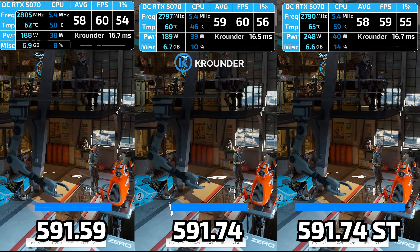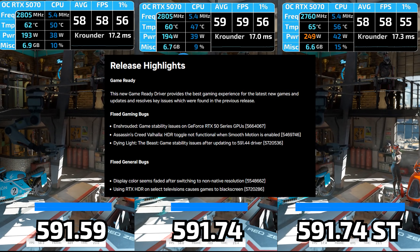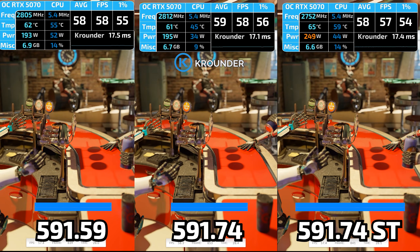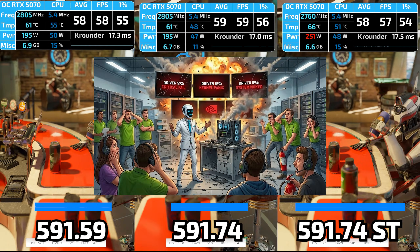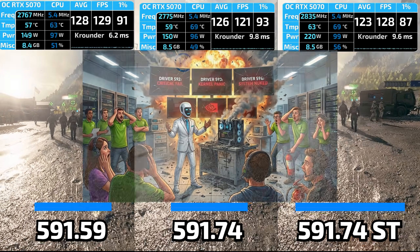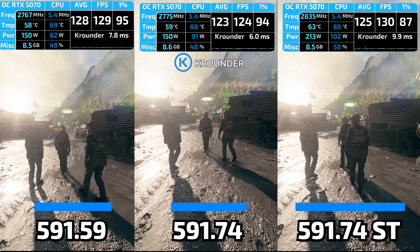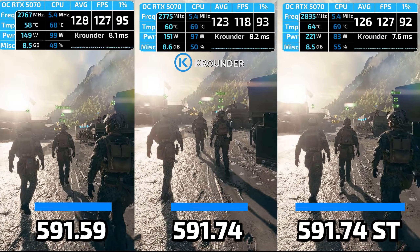591.74 Game Ready tanks Battlefield performance by 25%, and 591.74 Studio supposedly fixes everything. But does it actually? I tested all three on my RTX 5070, because someone needs to figure out which one you should actually install. And what I found exposes how NVIDIA treats driver releases — but if you're a subscriber of my channel, you probably already know what I'm going to say.